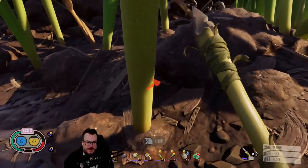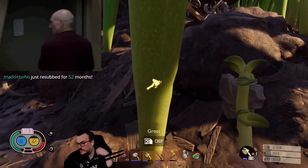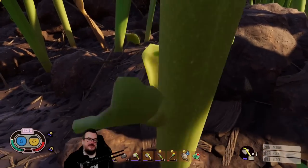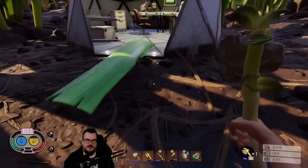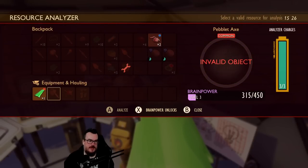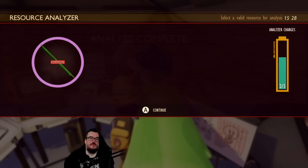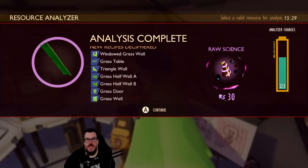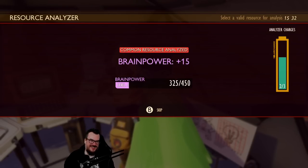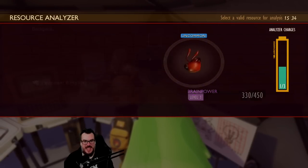Here's a spear I threw at something else. Let's go chop down a piece of grass. Equipment — analyze. Oh man, holy shit, look at how much crap we just unlocked! Holy shit. I guess let's go scan the ant head too.